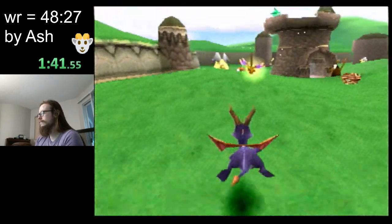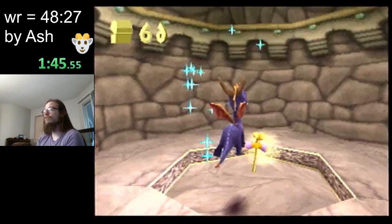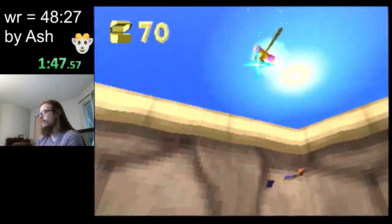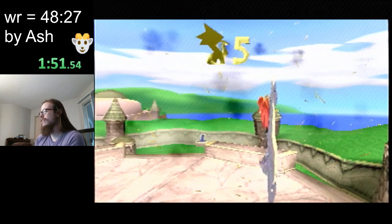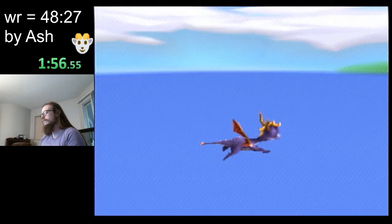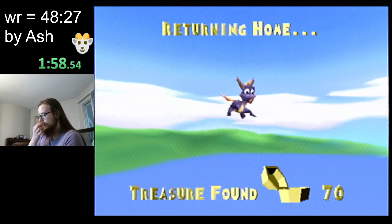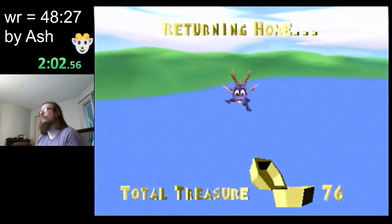Right now I'm in this level Stonehill, but I could have gone to any level within this homeworld that I wanted to. Stonehill just happens to be the fastest to get first. And that's all the dragons in the level — when we finish a level, we can just pause and exit. We go to the levels within a homeworld in any order we want.